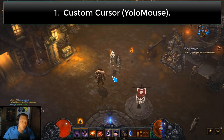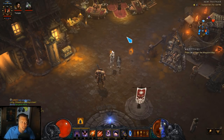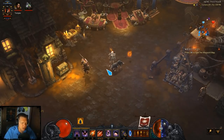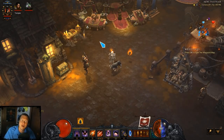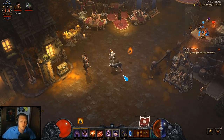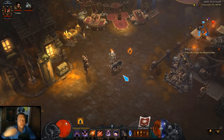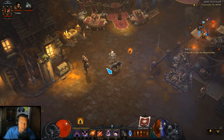There is a way to customize your mouse. You may have seen a lot of Diablo streamers with this customized mouse — it's called YOLO mouse. I'll provide a link in the video description to download it. Basically it just lets you customize your cursor; there are a few different looks it can give you. It lets you change the color so you can make your mouse stand out a bit more, which is nice in Diablo with lots of things going on on the screen at once.